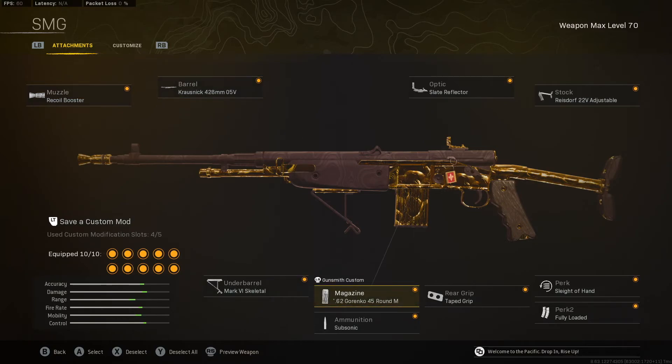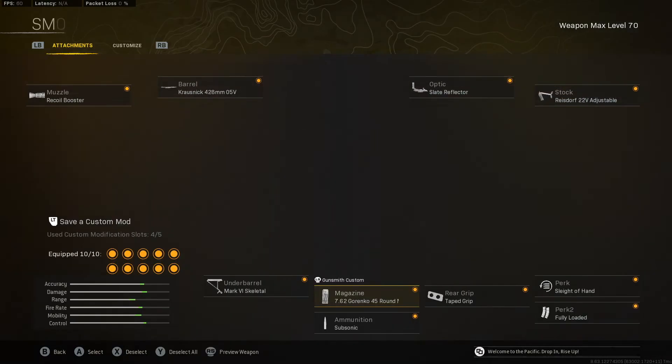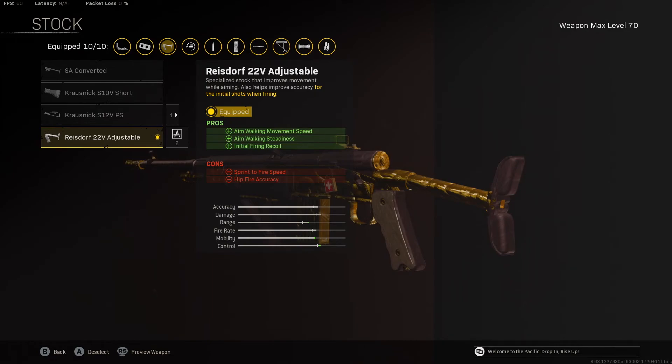We start with the recoil booster and the 45 round mag — that's what gets your time to kill up to 630 milliseconds up close, as well as getting your movement up tremendously and your fire rate goes up, which makes it more forgiving. Then from there, we're going to have a few things for movement and a few things for accuracy. First, Mark B Skeletal tape grip for movement. Sleight of Hand — we have this on because 45 rounds is a little bit low and the damage per mag is a little low, but this makes your reload under two seconds, which nicks that issue in the butt. Then we go with the rise door adjustable because this helps us with our initial firing recoil, which is actually the problem on the Volk. It kicks up more at the beginning than at the end, and then we get some aim walking steadiness and movement speed, which is going to help it out up close a lot.